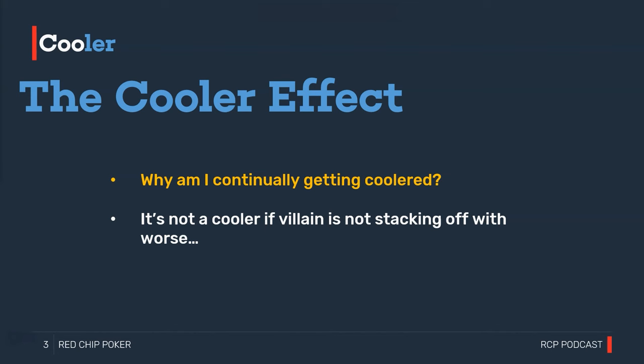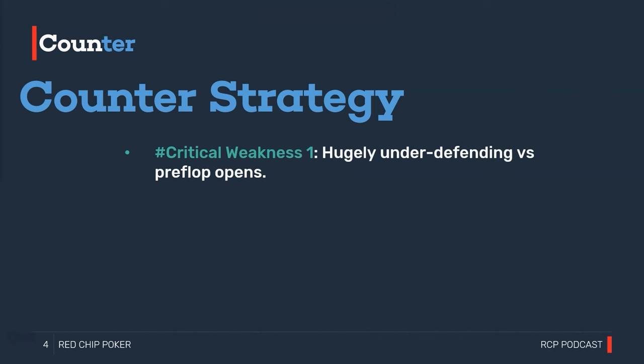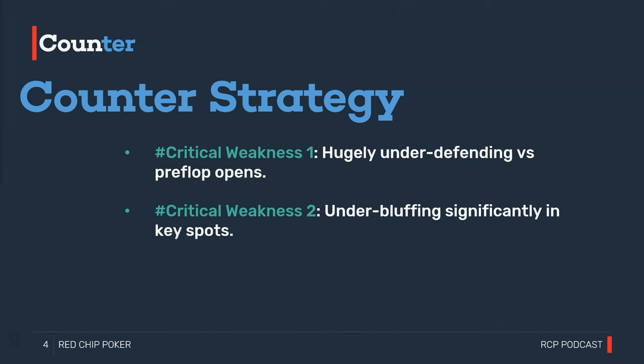Now that we've classified which opponents are nits, we want to think about counter-strategy. There are three weaknesses in a nit strategy — two critical ones and additional weaknesses we can exploit in post-flop play. Critical weakness number one is hugely under-defending against pre-flop opens. Critical weakness number two is under-bluffing significantly in key spots.